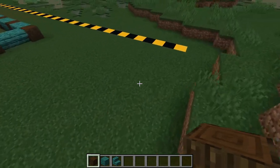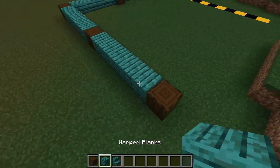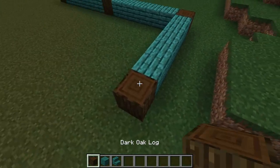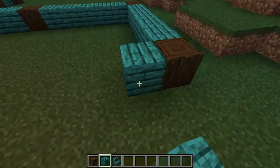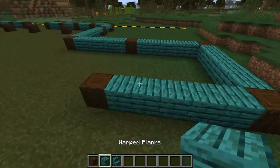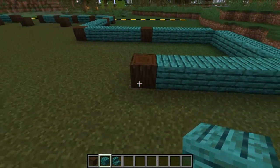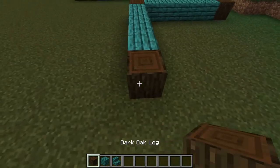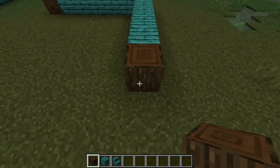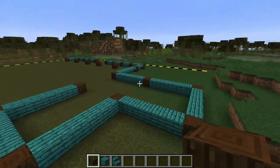Now that we got that, we will get our warped planks and start going this direction with 5 planks: 1, 2, 3, 4, 5, and place a dark oak log. Then start heading back: 1, 2, 3, 4, 5. For the majority of this tutorial we work in numbers of 5, so that might help you. Now the shape starts getting really odd — we'll go 1, 2, 3, 4, 5 towards us, place another log, then 1, 2, 3, 4, 5 over this way, place another log — these two logs should line up. Then 1, 2, 3, 4, 5 and place another log. This is a little building that juts out of the two main towers.